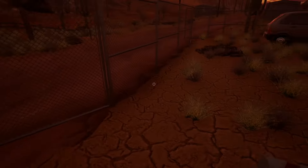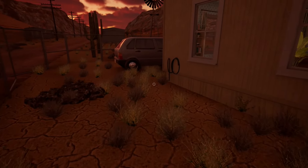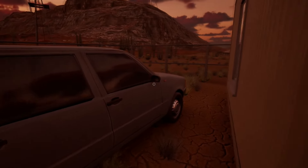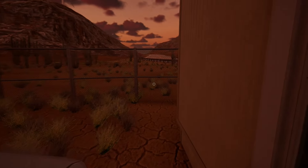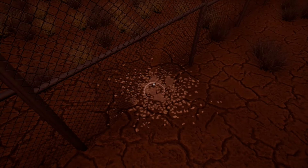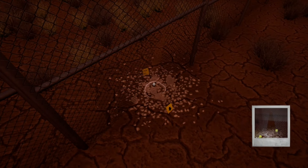Now go behind the house. There is a hole in the fence, interact with it and then go all the way back to the car to get back to the police station.